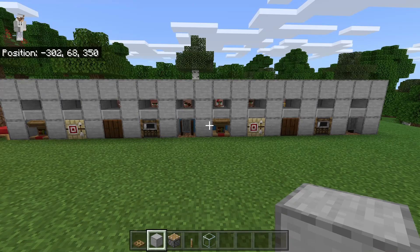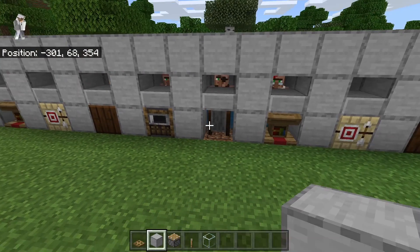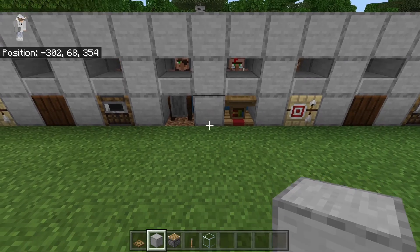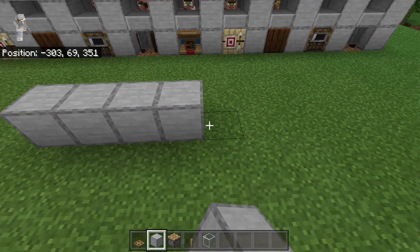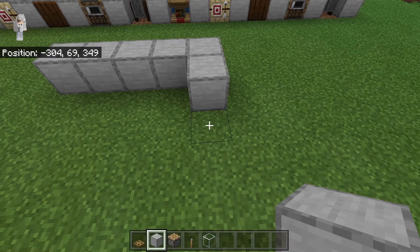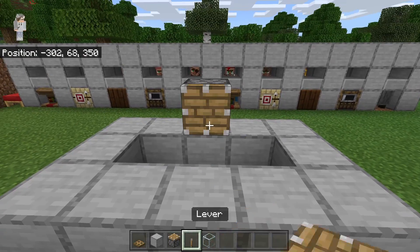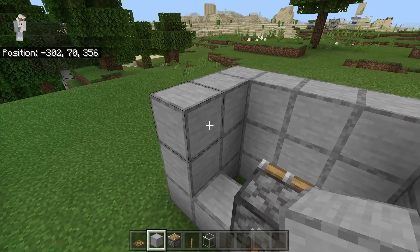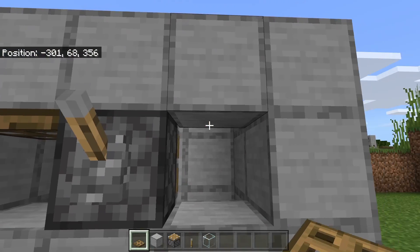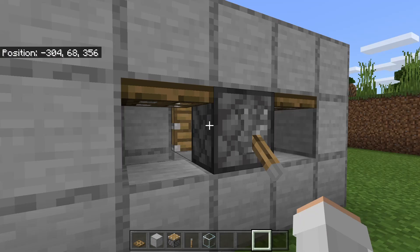Once you're done creating all the villager trading capsules, come over to one side, count five workstations, then come over one block and count five blocks forward, then place a block. Now place two blocks over here and two blocks over here, then place a block and another row of five blocks, then place a block at this spot. Take a piston and place it over here, and place a lever behind it. Now place blocks around like this, then place three blocks over here, a trapdoor here, and a trapdoor here. Once done, place a block over here, then flip the lever — that should cause the piston to extend forward. This chamber will allow us to easily cure zombies, which will allow us to get discounts at the villager trading hall.